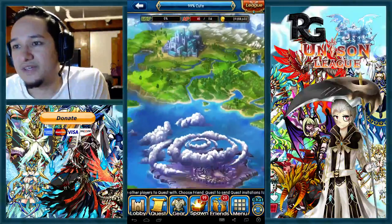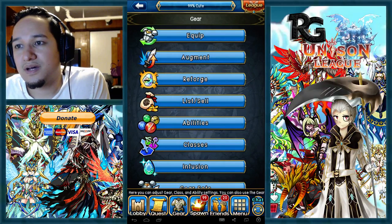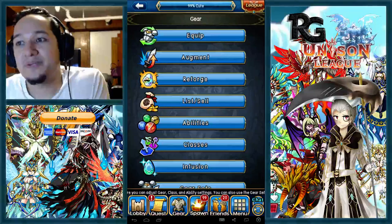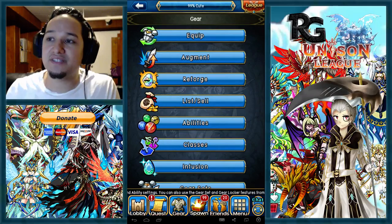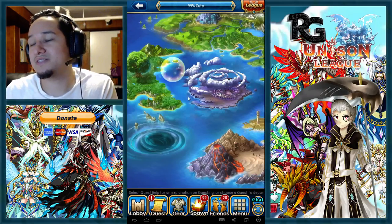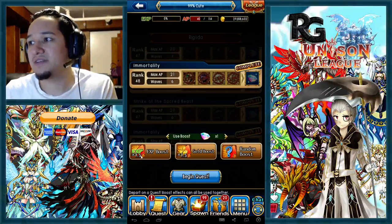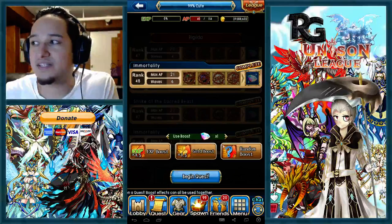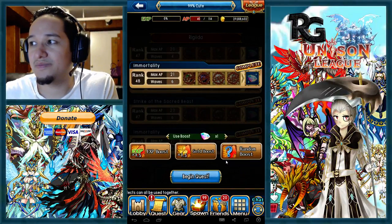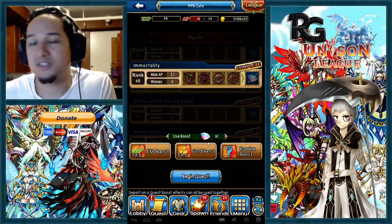Another proficiency idea: players may now use one gem to boost proficiency gain by 50% for 30 minutes. Similar to the existing EXP boost and gold boost in the immortality quest menu, there would just be a proficiency boost option right there that costs one gem and runs for 30 minutes, boosting your proficiency gain to 1.5x.